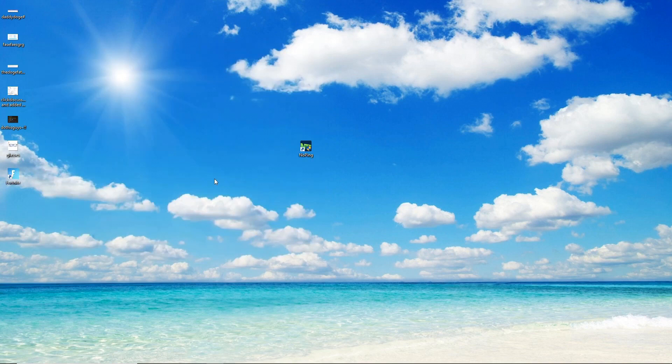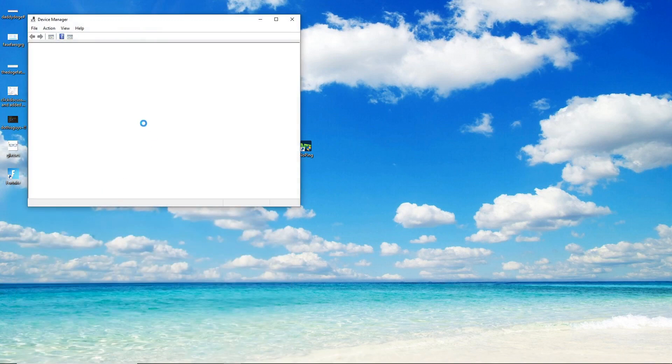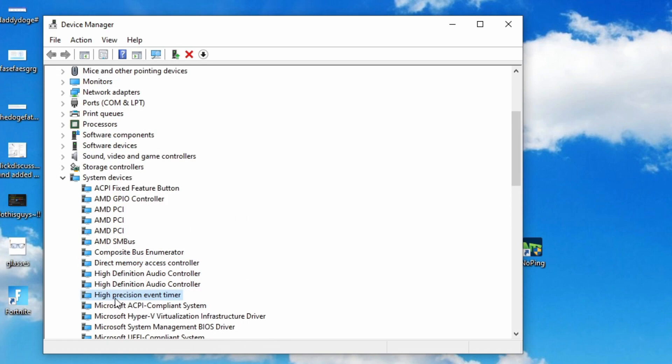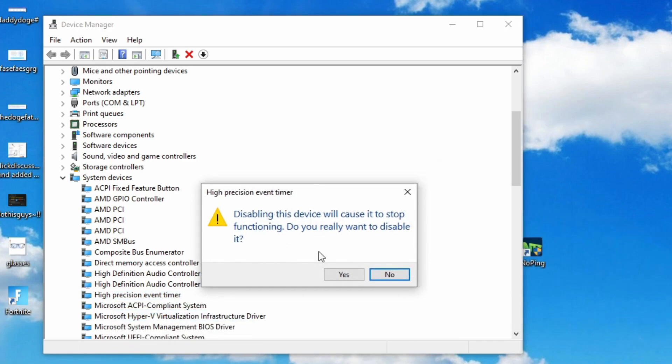This next setting is going to disable your high precision event timer, which is a way of saying that your clicks and actions on your keyboard will actually be delayed if there's a timer set. To disable it: search 'device manager' in the search bar, open it, go under system devices, and look for 'High Precision Event Timer.' Right-click on it and select 'Disable device.' You'll get a confirmation window — just hit yes. You can always re-enable it if anything happens.